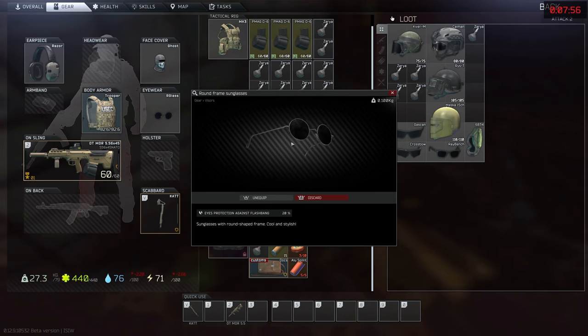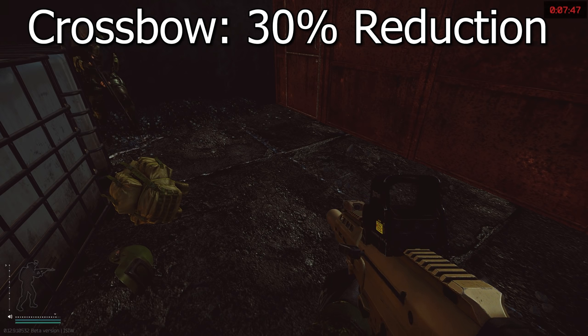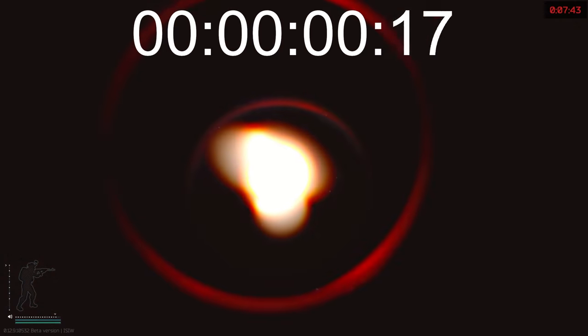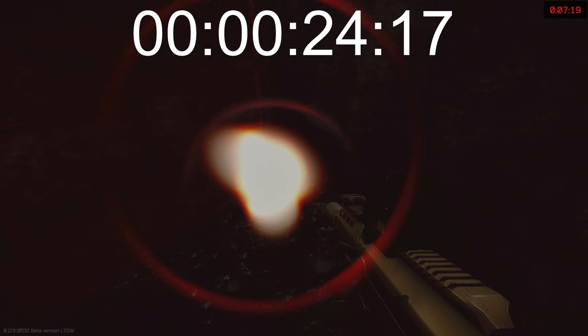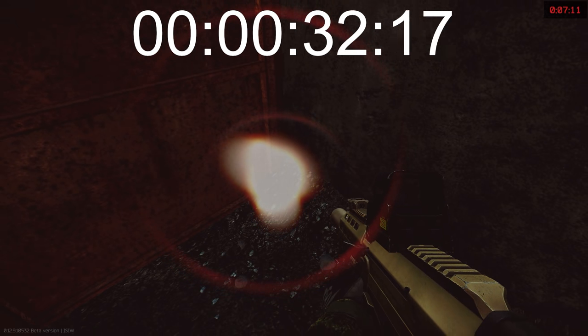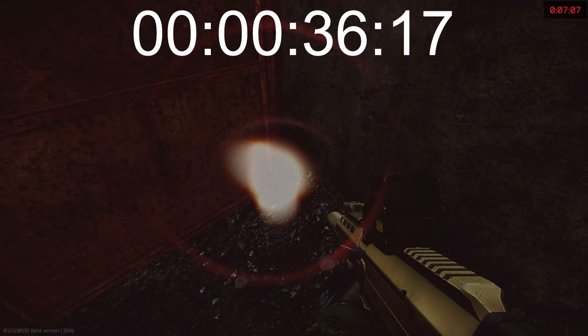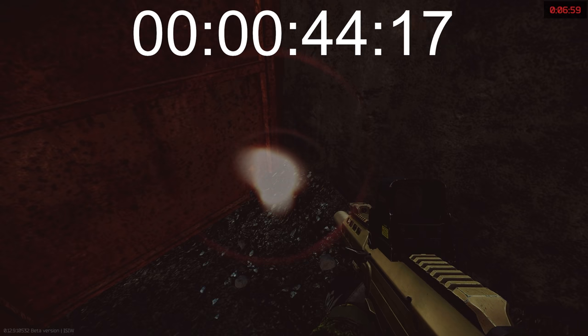Let's jump straight into the best glasses. With the Crossbow Tacticals at 30% reduction it is actually quite insane. Remember that full flashbang lasted 1 minute 33 seconds. With the crossbows, the time where you can't see anything reduces 30% faster — I'm already starting to see my gun around the 20 second mark and things are actually usable in a firefight. Around 20 seconds you can see quite well. Obviously the full flash and light burn still takes time, but that 30% reduction can actually be the difference between life and death.